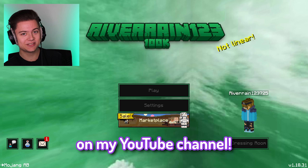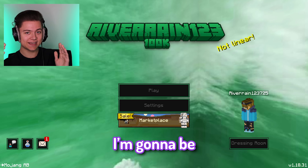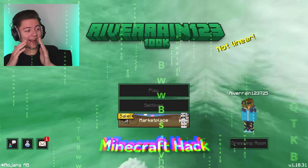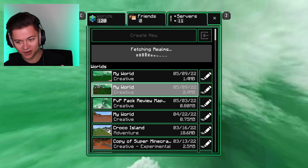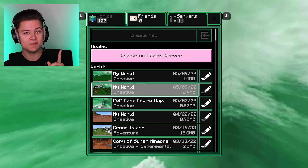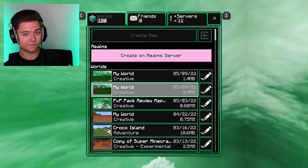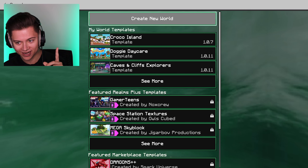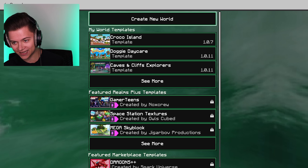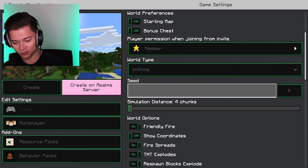Welcome back to a brand new video on my YouTube channel. In today's episode I'm gonna be testing out this crazy new Minecraft hack. I don't know if this is real or not, so I'm gonna do it for a video and test it out. Apparently you can fly in Minecraft Pocket Edition in survival with this hack. So what we're gonna do is go to Create New Worlds right now and test this out.